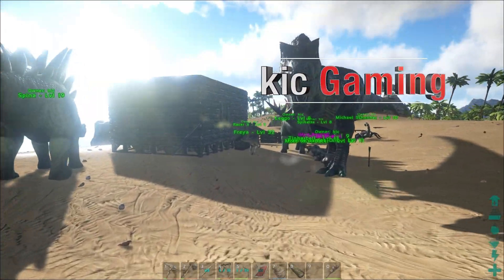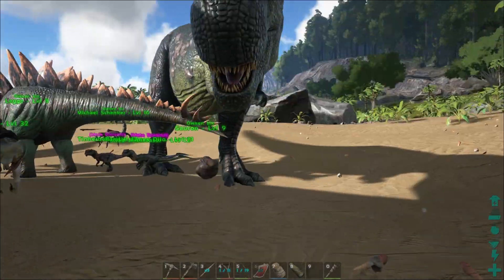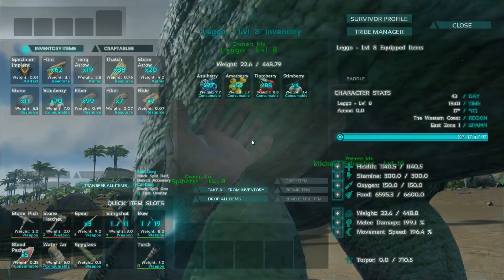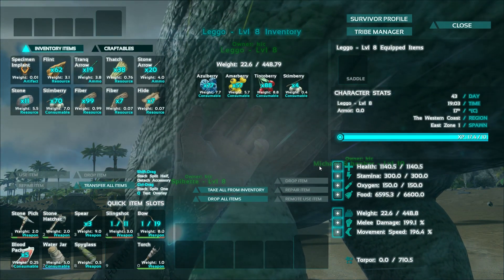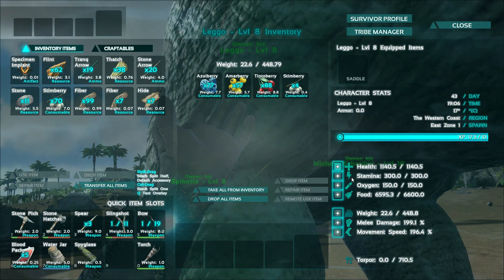Hey, KIC here. Welcome back to a little more Ark Survival Evolved. Spina and LEGO are the most recent acquisitions, the most recent folks to decide to join the team. Picked them up on the last episode. Also got a couple dodos — I'll show you them in just a moment.